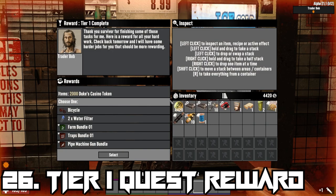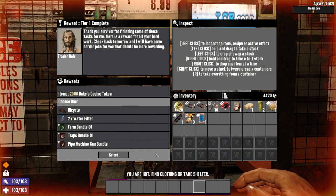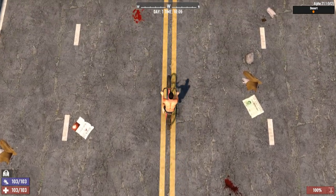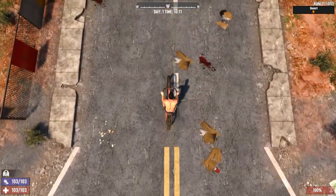When progressing through quests, you'll be offered a special quest reward after completing a set of tiered quests. For completing the first tier of quests, you'll be offered the bicycle, which only requires 7 quests to be completed in this tier, granting you a pre-crafted bike to help traverse the world without the need for learning, crafting, and looting the means to do it yourself.